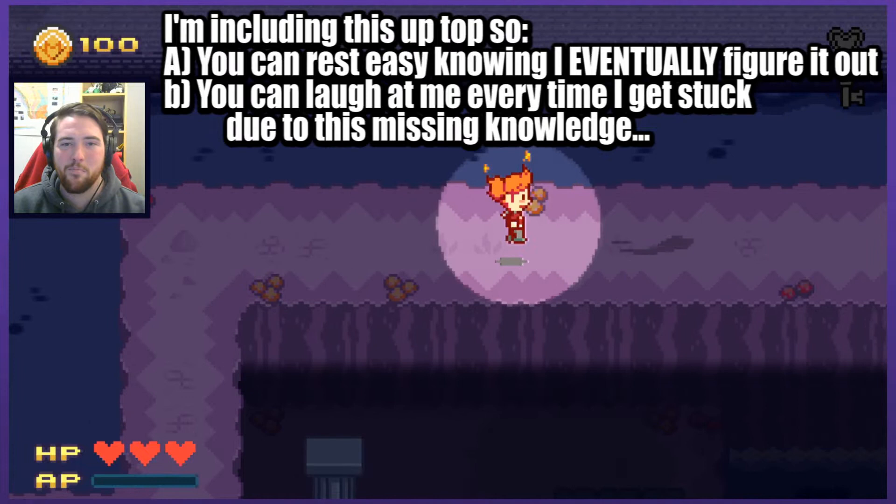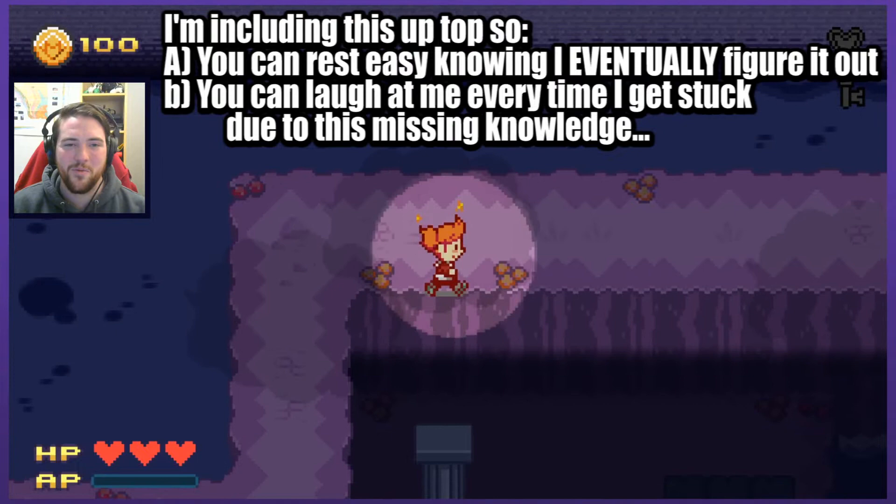Oh, you're kidding me. There's an actual jump button? All I knew about was interact, using your sword and shooting fireballs. There's a damn jump button.